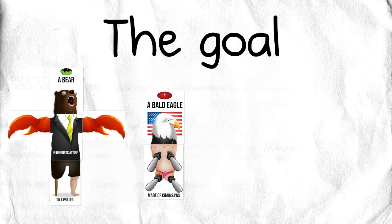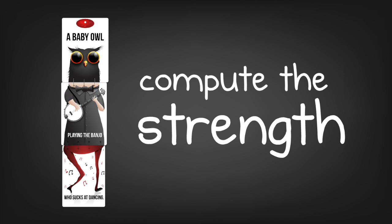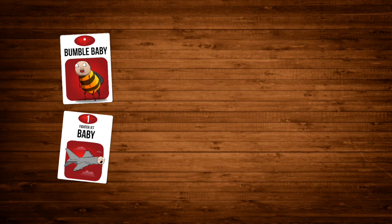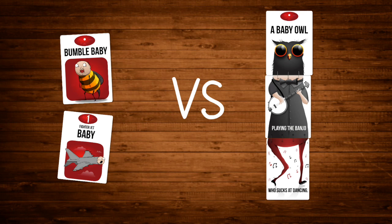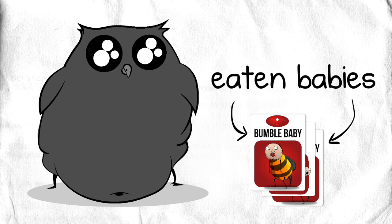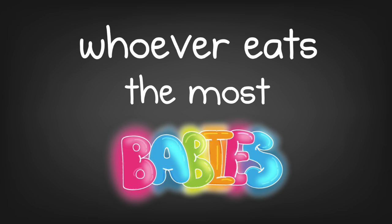The goal is to build a creature army that's stronger than the baby army. You compute the strength of the creatures by the number of cards it contains — this creature has three cards, so it's worth three. There are currently only two babies on the table, so if you were to battle them, you'd win and eat those babies. They'd go into your tummy, which is the pile of baby cards you've eaten. Whoever eats the most babies by the end of the game wins.